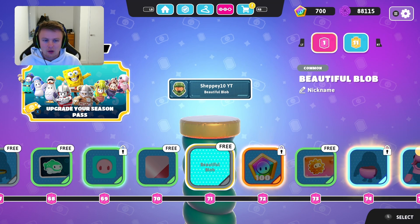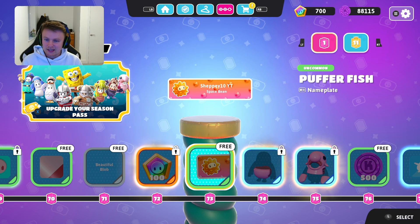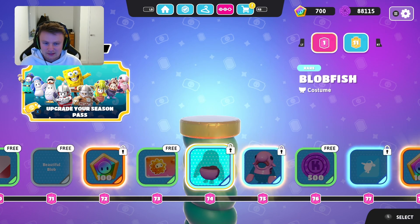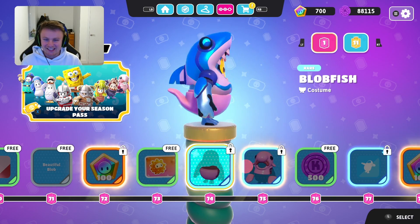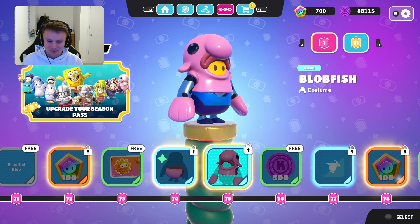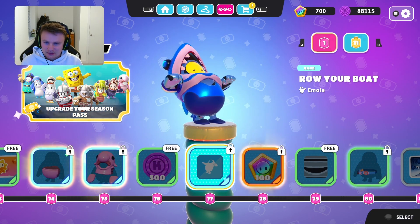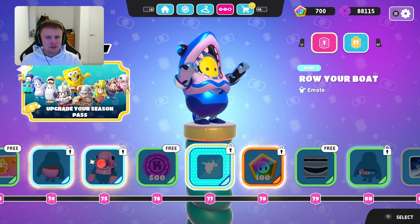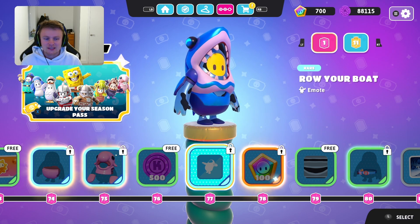Got the beautiful blob nickname and the puffer fish nameplate — again another quite cool nameplate there. And the blob fish costume — that's a cool costume, I like that, that's quite a funny one. We'll have to definitely wear that if we ever get to this sort of level. Then the row your boat emote. They're getting better with the emotes — compared to the first emotes they ever brought out, the emotes are a lot better and they definitely relate to the chapters and seasons.